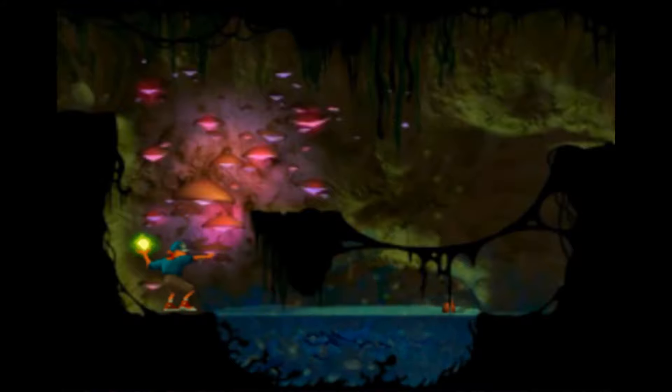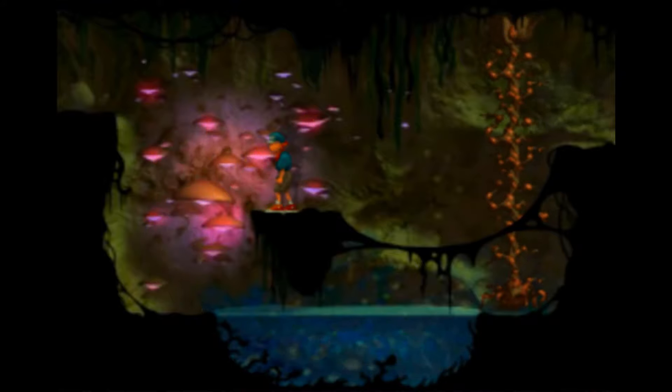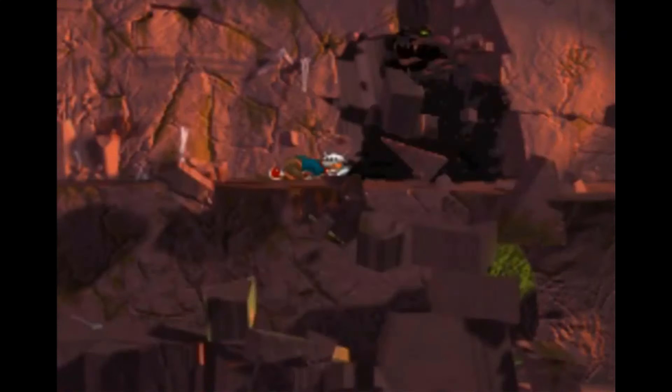I want to talk about the graphics, because although we are talking about a retro game, the graphics are quite important in this type of game. Heart of Darkness uses pre-rendered graphics, which usually don't age that well compared to pixel art, and pre-rendered graphics in retro games often means slower response time and longer loading times — although this is not the case here. I'm not a big fan of pre-rendered graphics, but Heart of Darkness aged pretty well. Let's not forget this was 1998, a turning point in gaming when 3D was still fresh. For a 2D side-scrolling game, this was very impressive back in the day, and Heart of Darkness truly is a product of its time.